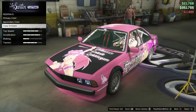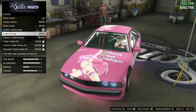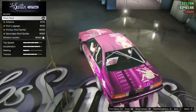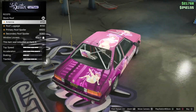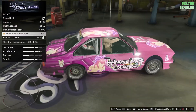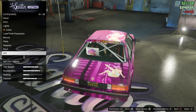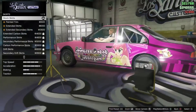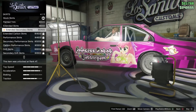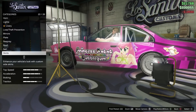Alright, we're gonna fix the hood real quick guys. Here we go. Roof. Antenna, roof luggage. Primary roof spoiler, secondary roof. Primary. Skirts — painted trim. Extended, extended, extended secondary.